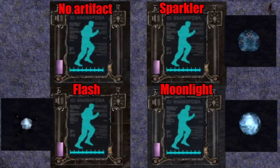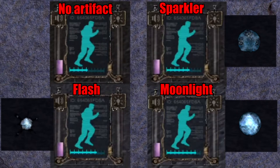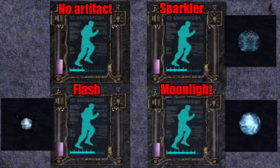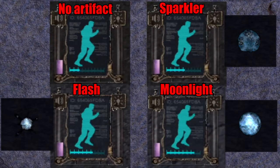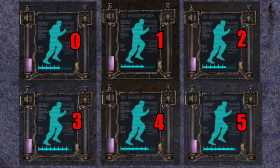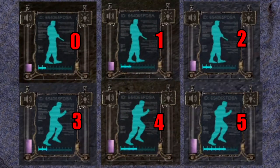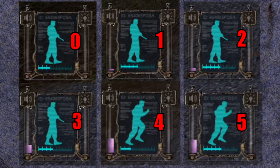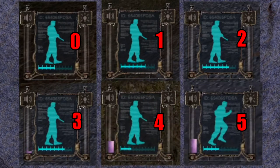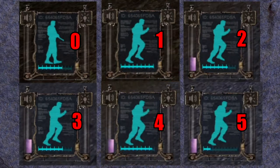Here you can see how fast endurance depletes with these artifacts with a backpack of exactly 50 kilograms. And to see how powerful the Moonlight is, here you can see stamina consumption with just under 60 kilograms, with zero and up to five Moonlights at the same time.